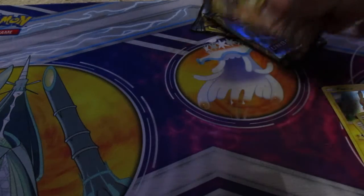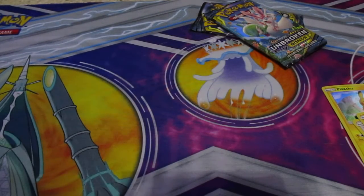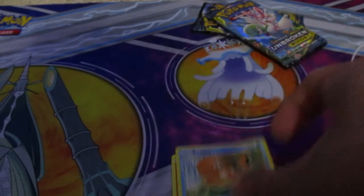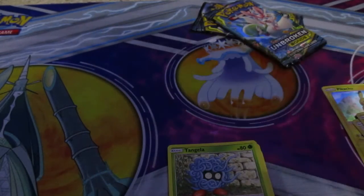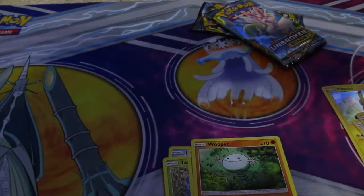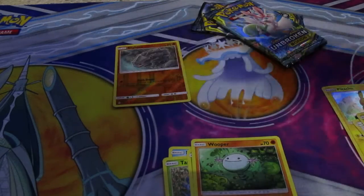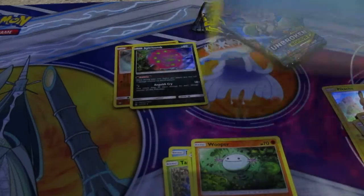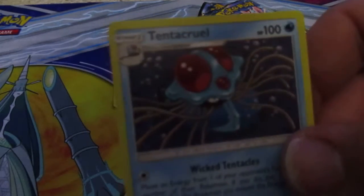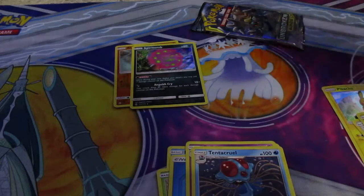I'll do the code cards at the end of the video. Let's open up the first pack and see what we get. We have a Litten, a Krabby, a Tangela, Oddish, a Wooper, a reverse Rhyhorn, a holographic Spiritomb energy card, Dustox, Island, Golbat, and a Tentacruel.